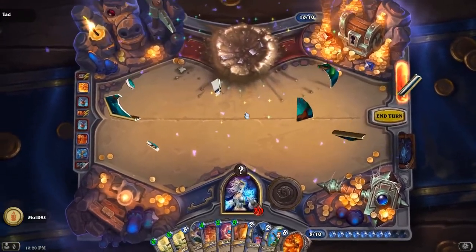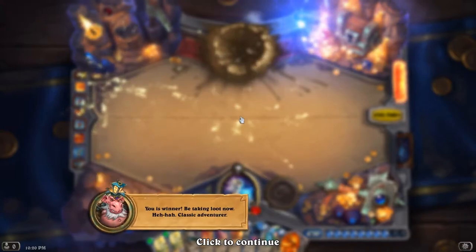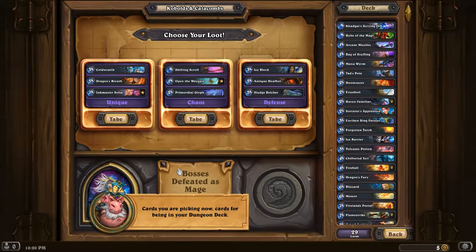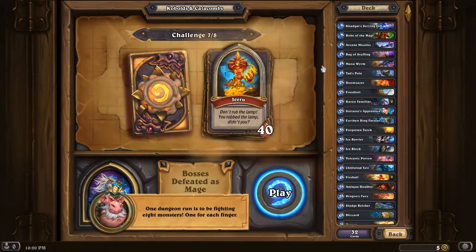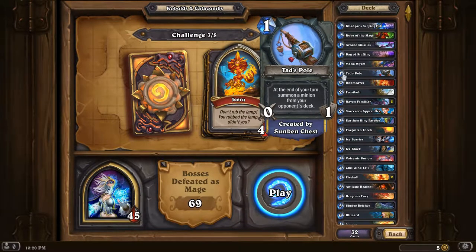This is going to add his fishing pole to our hand and it's going to win us the game immediately. We're just going to send it to the deck — to the deck, I'm sorry — and keep that for later. The Tad's Pole: at the end of the turn, summon a minion from your opponent's deck. Which means we are getting a minion from his deck — which is insane. Really powerful — play that against the Darkness or anyone else.